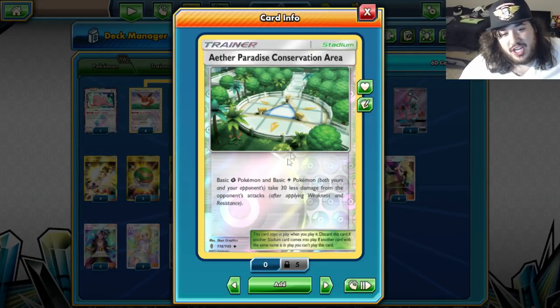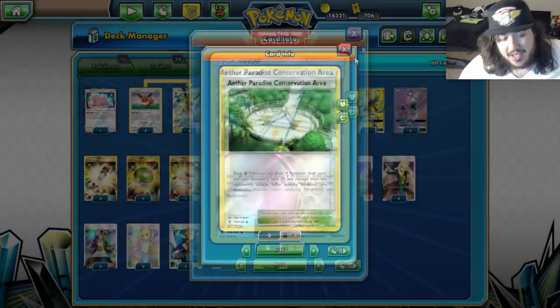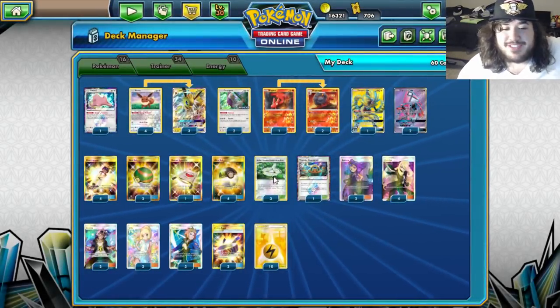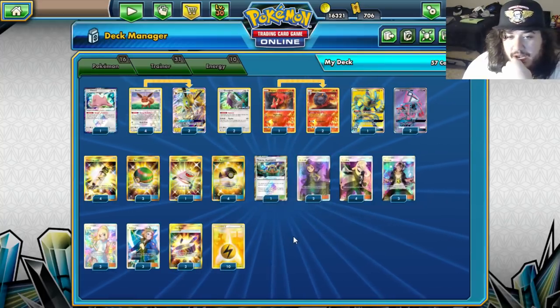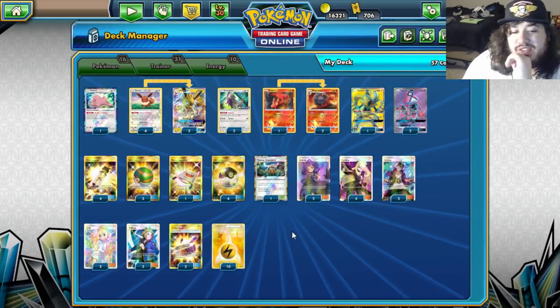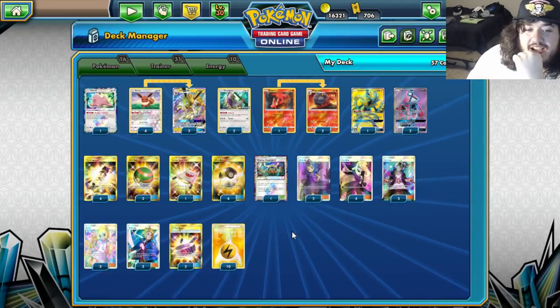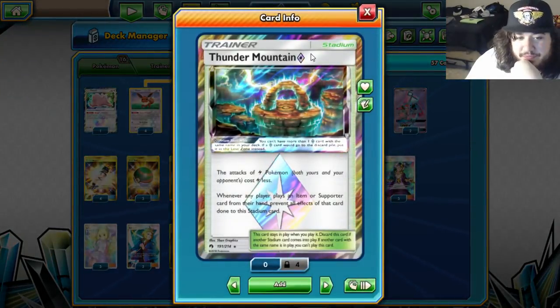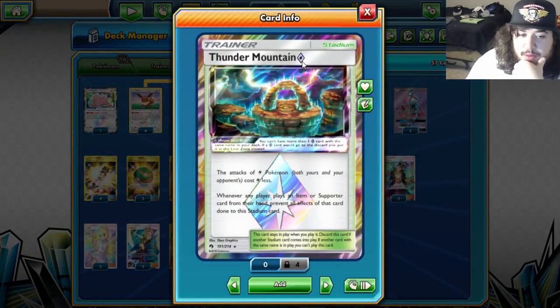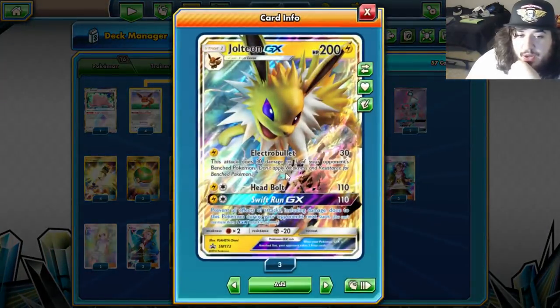We're not playing Ether anymore because it only works on basic Lightning Pokémon — forgot that. So we have three more spots to work with. Thunder Mountain is a Prism Star stadium — attacks of Lightning Pokémon cost one Lightning less. That means Head Bolt now does 110 damage for just a single Lightning energy, which is easily accessible thanks to Macargo and Oranguru.